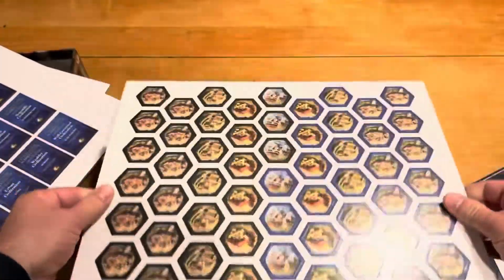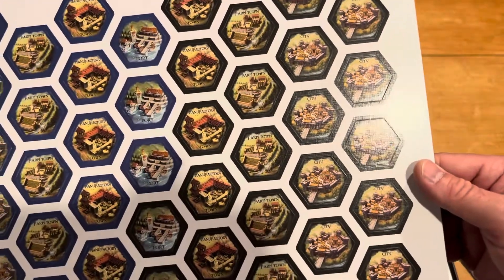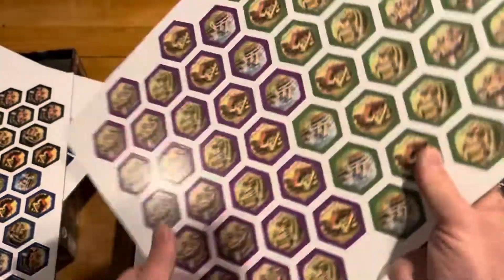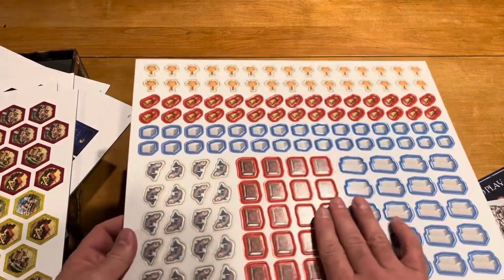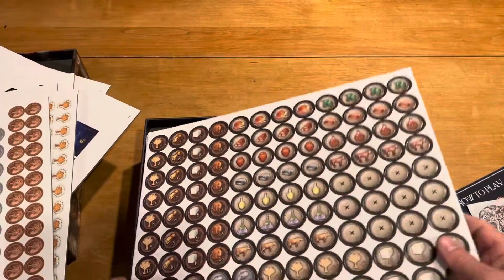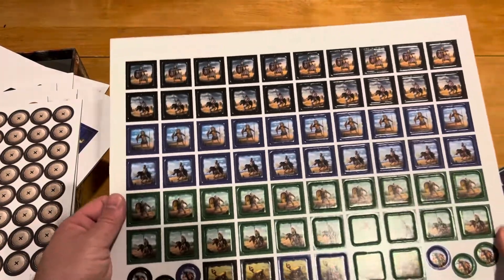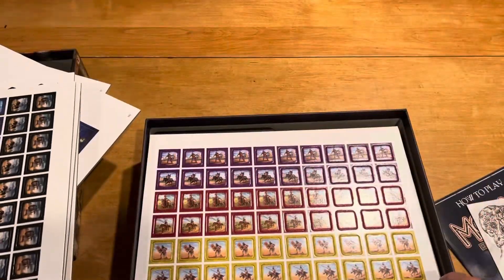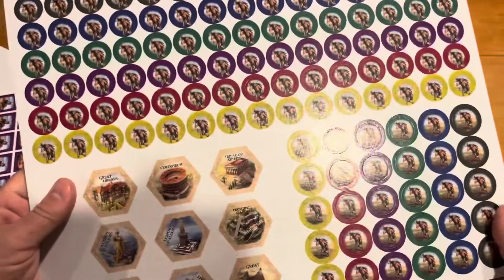Then we have the cardboard components. These all tell you on the back what they are. You can see things like manufacturing, farm town, city, port, etc. — you've got all those in different colors. Then we have cardboard components for what looks like all the goods, and then the money, and then the tokens — these are the trade tokens, I believe. And a whole bunch of zero tokens for flipping them over. Then it looks like armies, so you've got a lot of cardboard here, very thick. I'm going to guess that all of these cardboard components come in the regular retail version, and they look really sharp, actually.